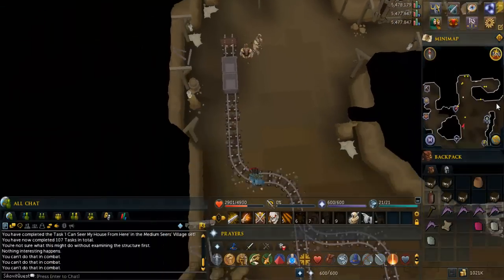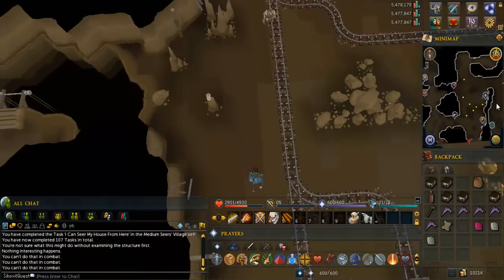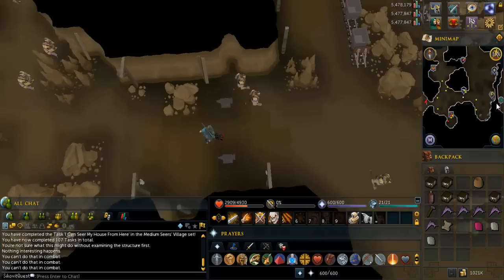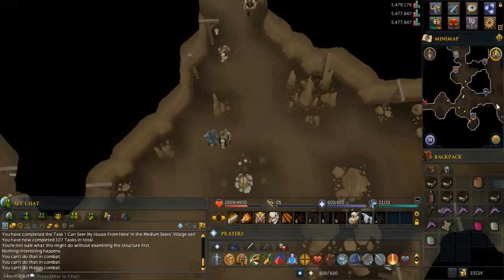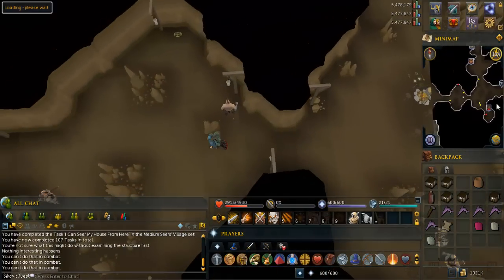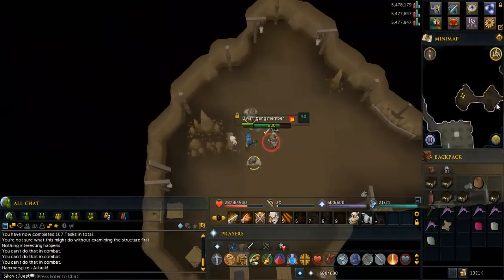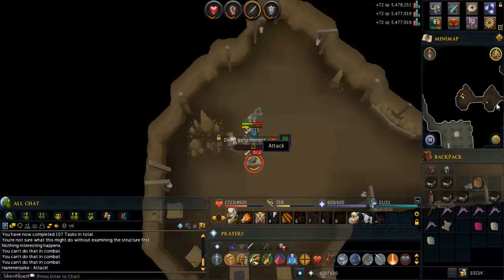When you get here, head south and turn west when you get near the end. Talk to Hammerspike twice and the other dwarves will start attacking you — kill them and talk to Hammerspike again.